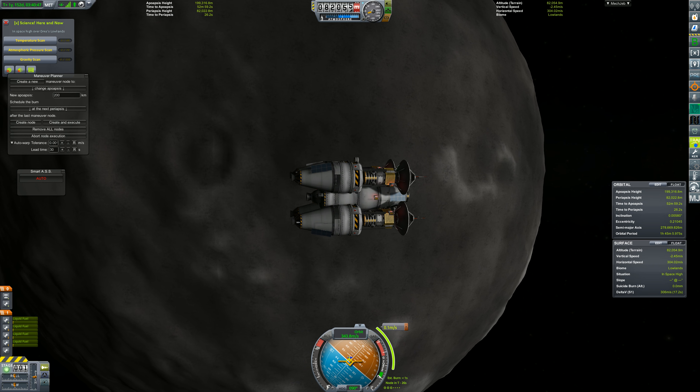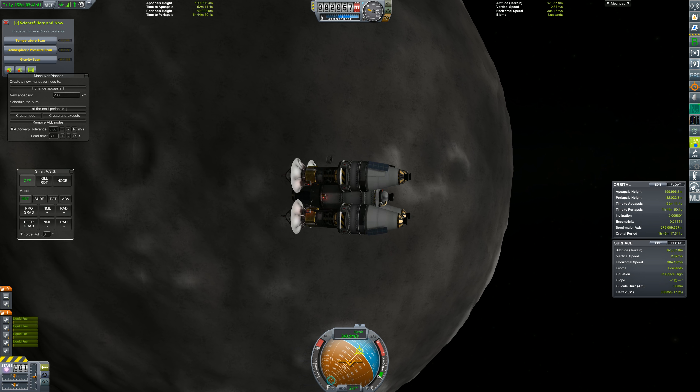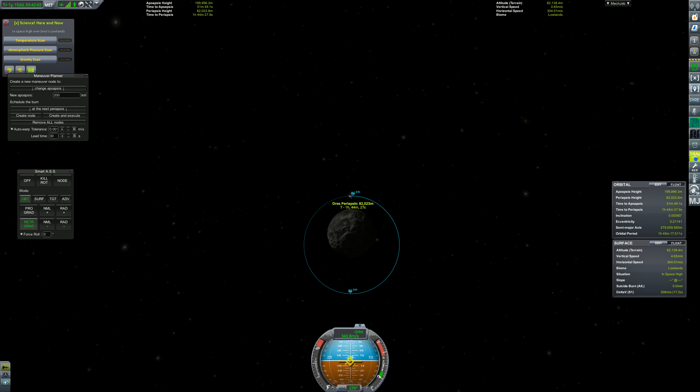That's because what we're setting up is called a resonant orbit. This means that the orbit has a very specific orbital period that is 25% off from our target orbital period — so like 25% or 75% or 125%, in some way off by a quarter. And that's because we have four satellites. If it was five satellites, we'd want 20% or 80%, something like that.